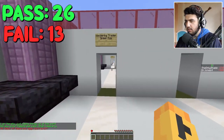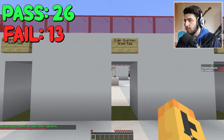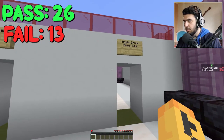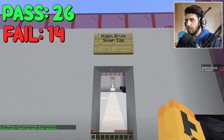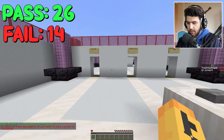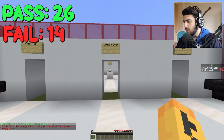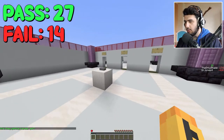Which of these mob eggs doesn't exist? Wandering trader? It does. Elder guardian spawn... this thing. Hoglin brute spawn... Hoglin? There's a Hoglin. Hoglin brute — I don't know what brute is. So it does count anyway. I failed on this but yeah. Which of these ingredients do you need to make a potion of invisibility? Fermented — you need this and this. What the fuck?